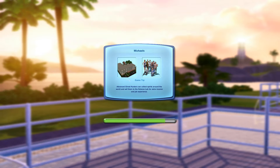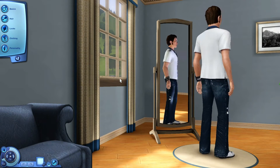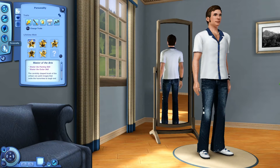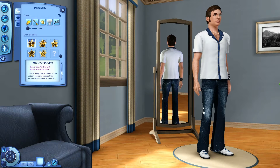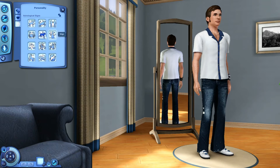Our first sim is Ryan Michaels. He is one of my sims — I actually have 3 of them on the lot. The other 20 come from users from the Daily Deal Forum. As for Ryan's traits, he's ambitious, artistic, frugal, natural cook, and a virtuoso. His lifetime wish is to be a master of the arts — a master of painting and master of the guitar skill. His favorites include hamburgers, classical music, and his favorite color is green. His astrological sign is Leo.